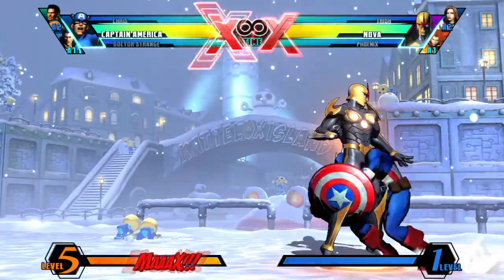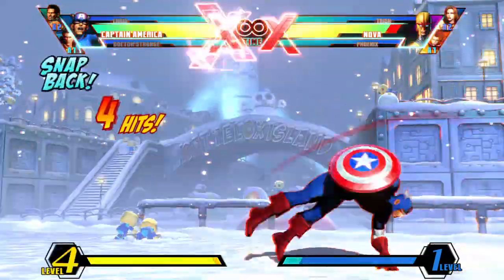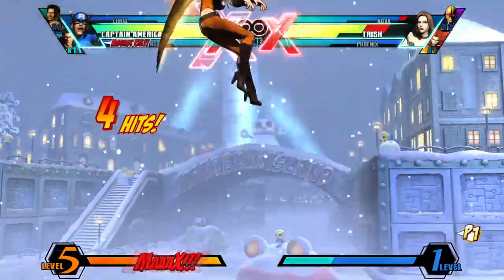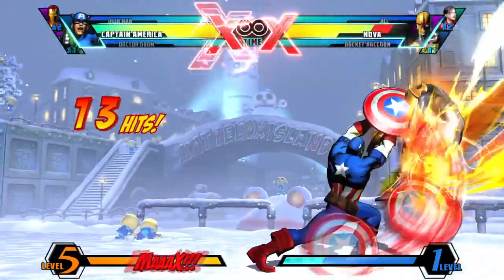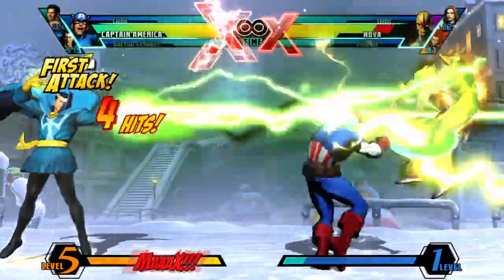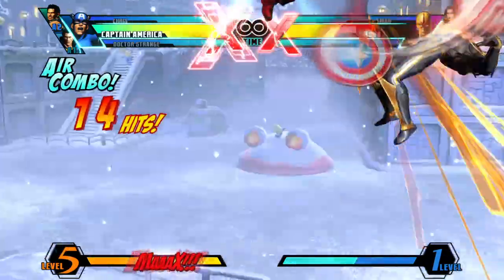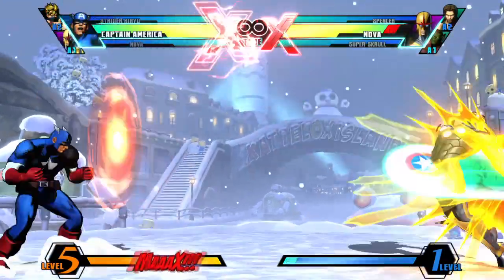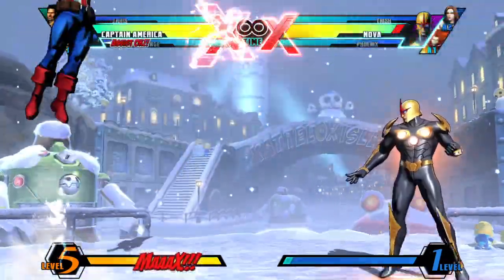Captain America also has very easy mixups using his cartwheel move. By calling an assist and using the cartwheel move, you get access to a very strong side switch which can easily open your opponent's defense up. In terms of assists, if you're a more aggressive player, I recommend horizontal assists that will help you use the Charging Star safely and give you full combos if you hit with it. If you like to play more defensively, I recommend assists that help Captain America throw his shield from far away without worrying about being punished.